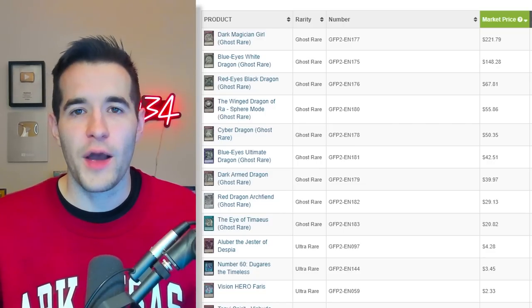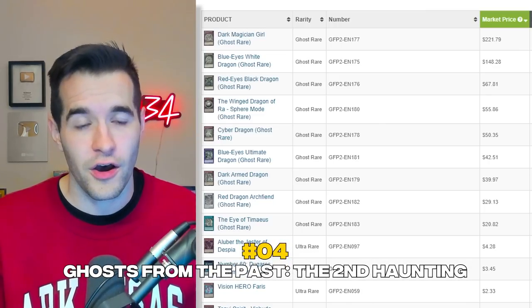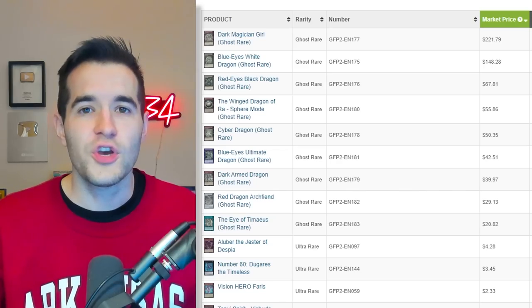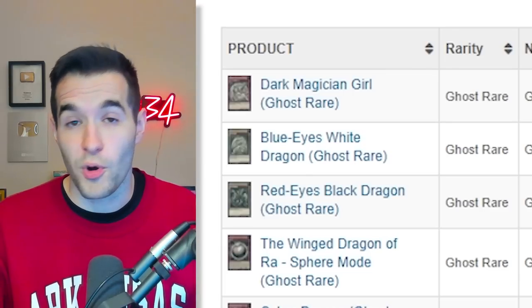At number 4 we have Ghost from the Past: The Second Haunting. This is somewhat debatable. I watched House of Champs' video before this, and he had this set really low on his ranking because he thought the set failed based on the ghost rares being in bad condition. I had a different perspective. First of all, we have nine ghost rares — that in itself is enough to make the set hype. Ghost rares didn't even exist in the TCG for like five years. Bringing them back in Ghost from the Past 1 was huge, and then upping the ghost rares from five to nine here made it even more exciting. They made it easier to pull — usually one to seven per case, though occasionally some people got zero.